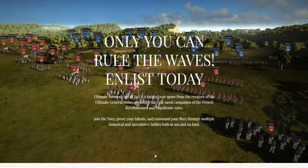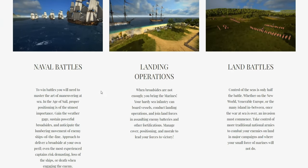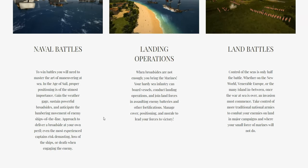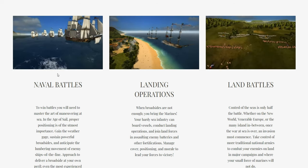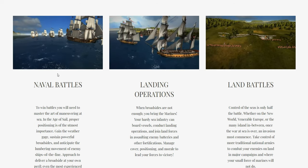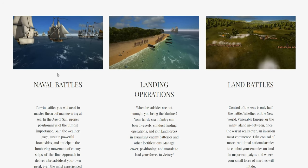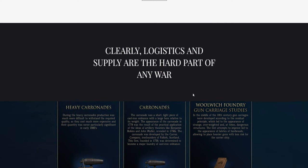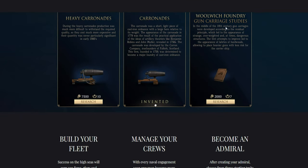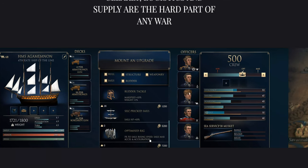Ultimate Admiral: Age of Sail. So this will be a short video. The game will have naval battles, landing operations, and land battles. It's a fun mix between Naval Action and Ultimate General, I guess. You can do naval battles, then land your troops for land battles. There's also some logistics and research stuff, and you can manage your fleet, install upgrades, and such.